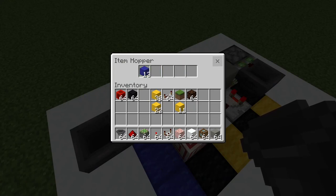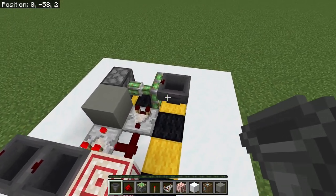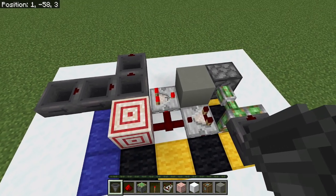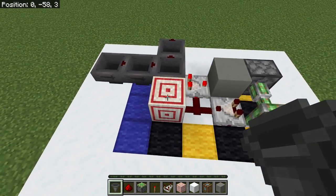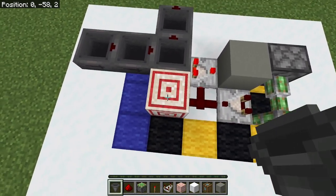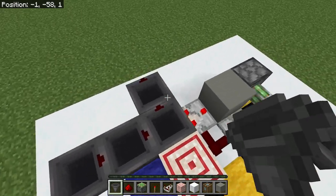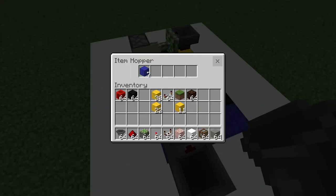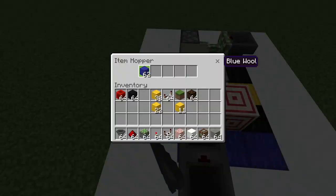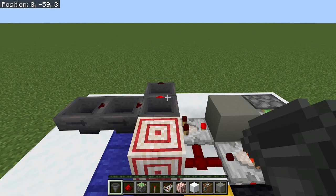Let's see how it works. I put some items in here, they will come along and get stored in this hopper until we get to 23, and then you'll see this piston extend. When the piston extends it turns off this comparator, which keeps the power on here, and will unlock this hopper because the target block is unpowered. So we get items coming through, and all items that come through into here will keep running through.